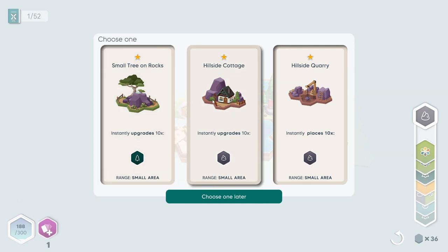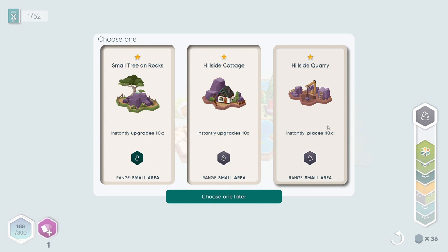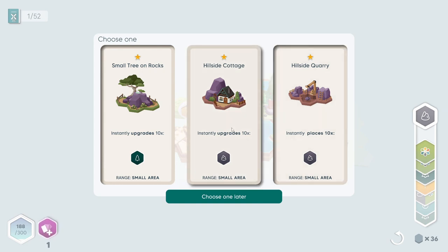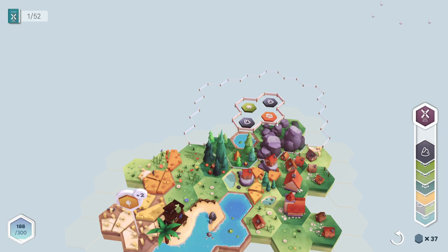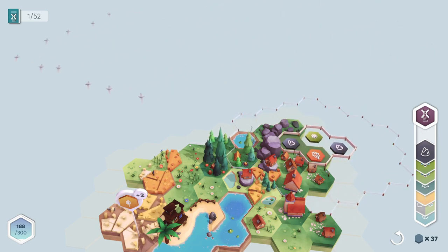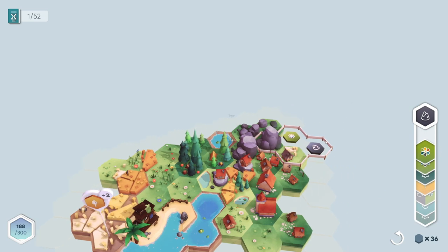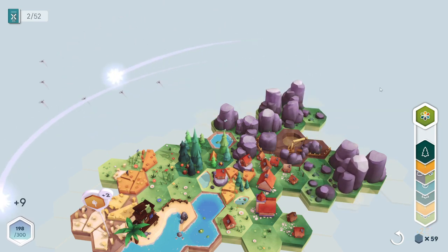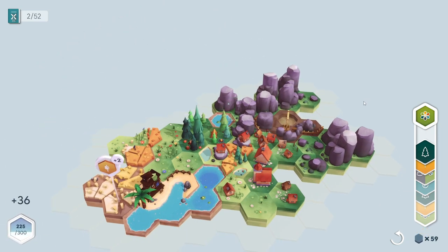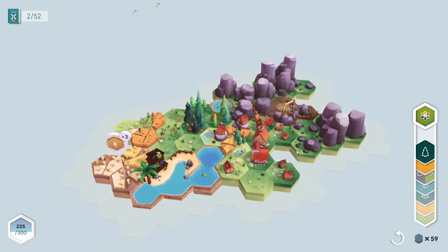Small tree on rocks, hillside cottage, or hillside quarry. I think this would probably be our best bet. This upgrades 10, this place is 10. Oh, that's different than what I was expecting. I guess we'll do that, then put a rock right there and then put a flower right there, and it fills in a whole bunch of these things for us. Yeah! I kind of did the tutorial but not fully, so it's still a little bit of experimentation.